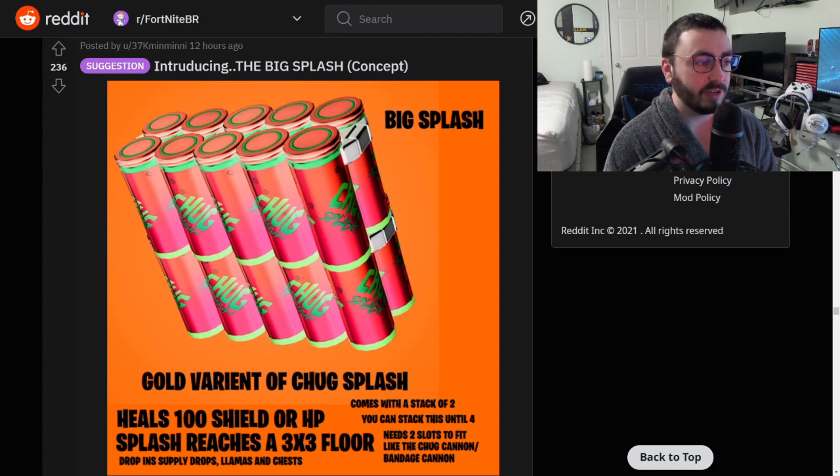Introducing the Big Splash concept: a gold variant of the Chug Splash that heals 100 shield or HP. The splash reaches a three-by-three floor, comes in a stack of two, you can stack up to four, needs two slots to fit like the Chug Can, and drops from supply drops, llamas, and chests. This is a really good idea. I don't know if it really needs to take up two slots — but then again, one second you're healing up. I think this is a really cool idea, especially with the leak that Chug Splashes are coming back. You could take a little spin on it, especially for summer.